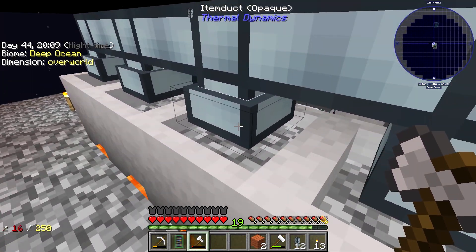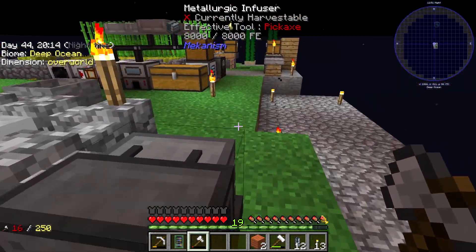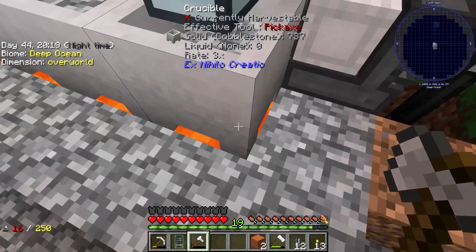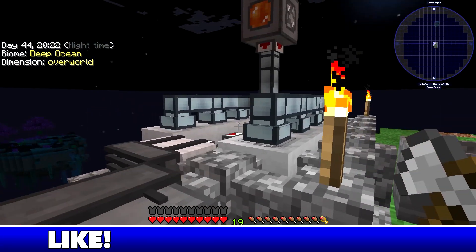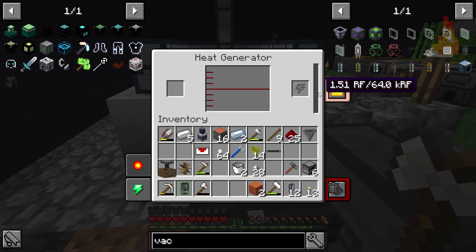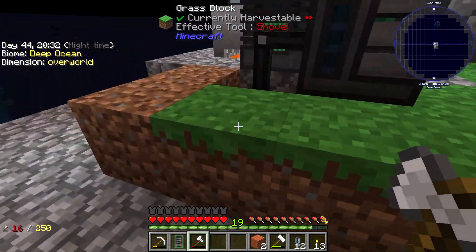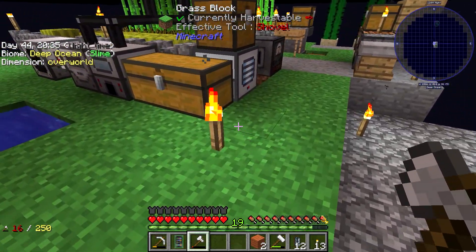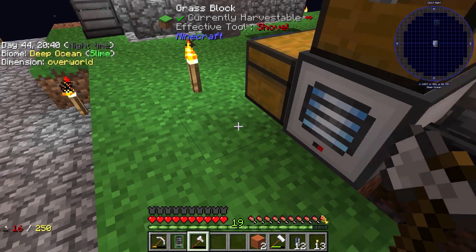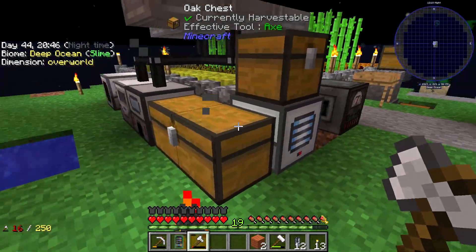We do have a lot more lava being produced. I was told I should head off into the nether and get some hot sand or something, so I might try that and see if this goes any quicker. But it is producing a good amount of power. The cable is actually going under here and coming up right here for us to use.